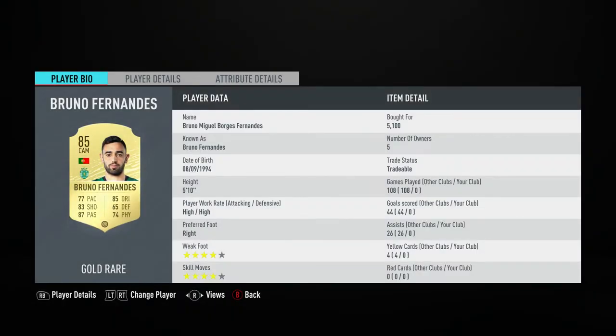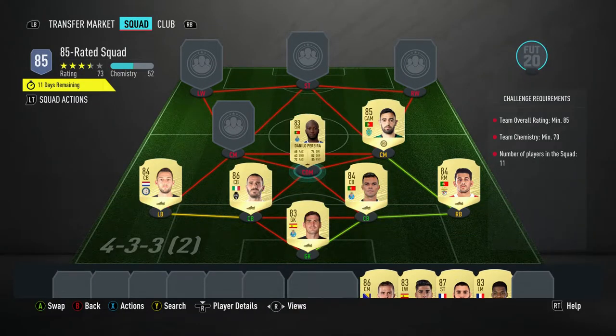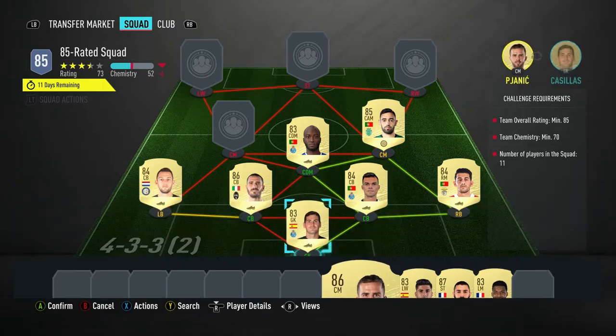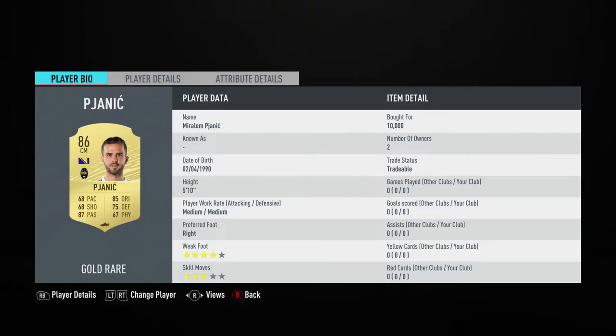The center attacking midfielder on the right is Bruno Fernandes, bought for 5,100 coins — plays for Sporting CP in the Portuguese first league and is Portuguese. The CDM on the left is Danilo Pereira, bought for 1,000 coins, plays for FC Porto in the Portuguese first league and is Portuguese.